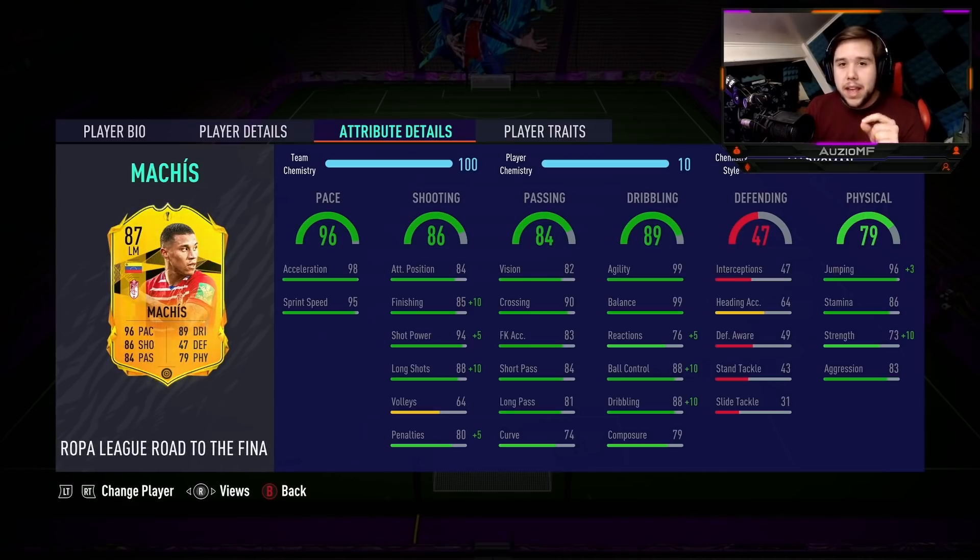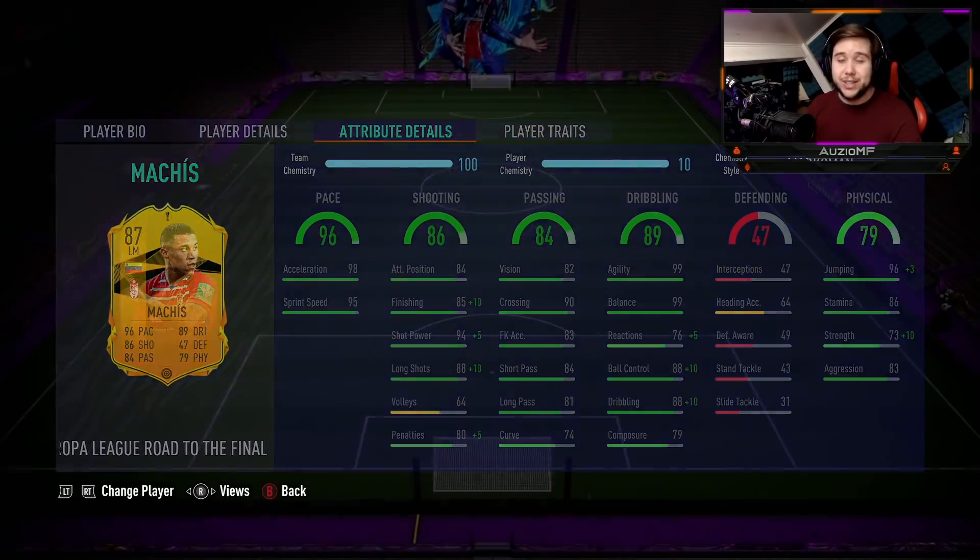But look at the dribbling — the stats look disgustingly good for a 5'9" player: 99 agility, 99 balance, 81 reactions with the Marksman chem style applied, 98 ball control, 98 dribbling, with a 79 composure. I'm expecting this guy to feel like an absolute god on the ball. And when it comes down to the physicals, he has got 99 jumping, 86 stamina, 83 strength, and 83 aggression.